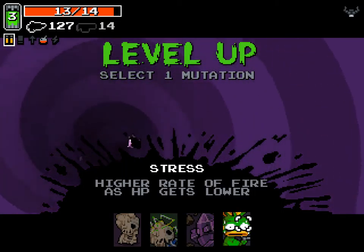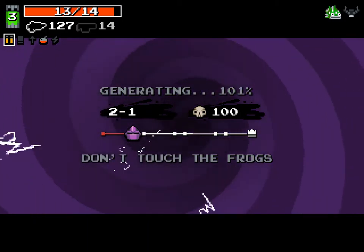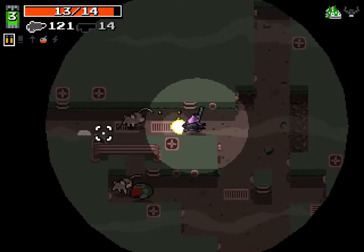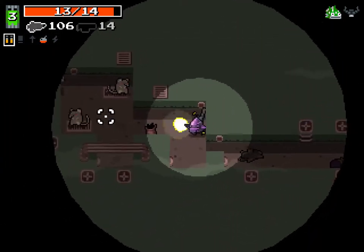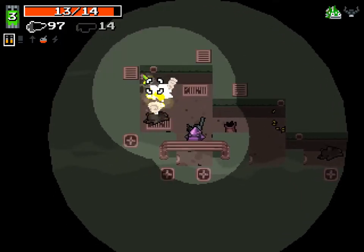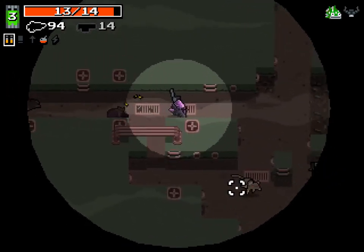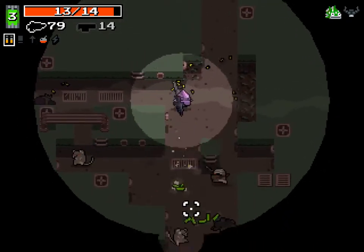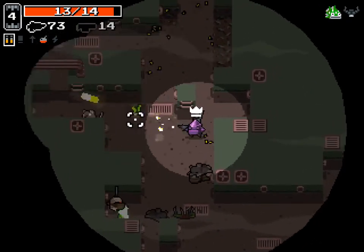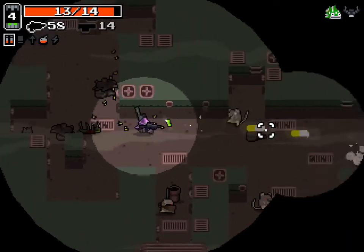Because I'm going for incredibly high HP, Stress is based on a percentage of your missing HP. So say at the end we take the mutation that gives Crystal an extra 6 health — we'll have 20 health — and if we're at 1 health, we're going to be shooting like crazy. I don't normally take Stress on other characters, but on Crystal it can sometimes be amazing.